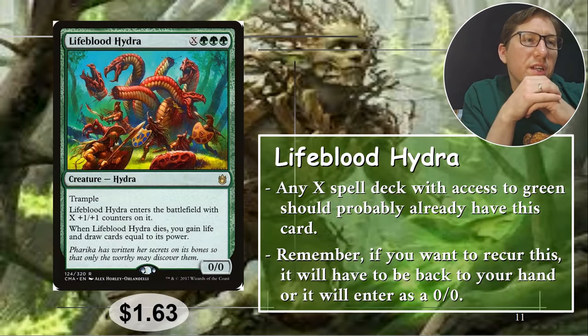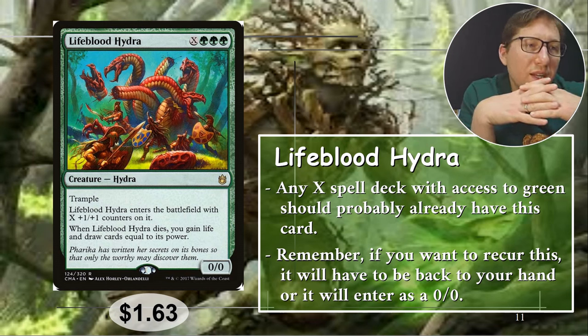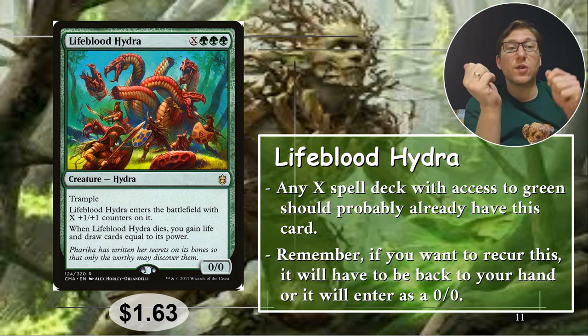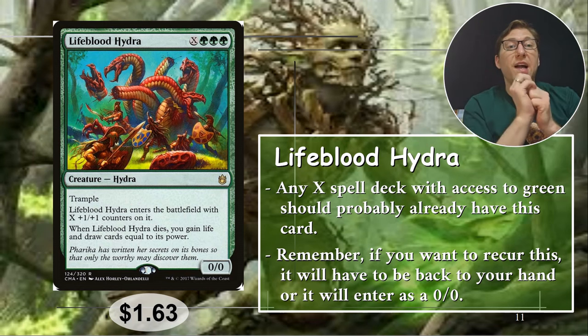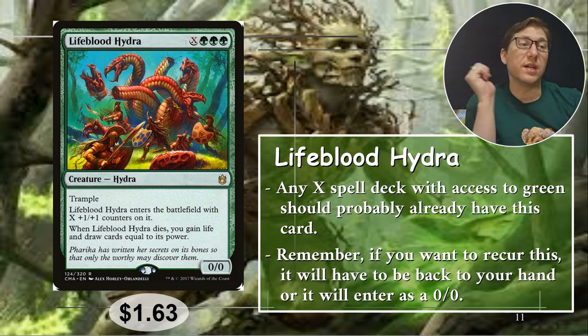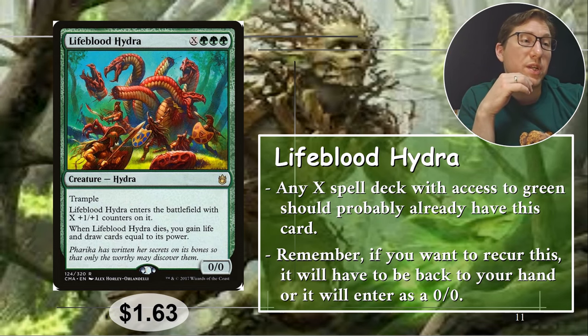Number three: Lifeblood Hydra — X green green green. Has trample, enters as a 0/0, and gets X plus one plus one counters when it enters, so you basically get as many +1/+1 counters as extra mana you put into it. That can get out of hand in green. When it dies, you gain life and draw cards equal to its power. Lots of ways you can abuse that, especially with green. If you've got a Selesnya lifegain deck, especially if you can sacrifice it and then get it back to your hand to recast — if you pull it straight from your graveyard to the battlefield it'll be a 0/0 and just die again without doing anything. Proliferate decks, explore decks, or Selesnya lifegain decks can really make good use of this. 163 cents — the most expensive on the list by a long shot.